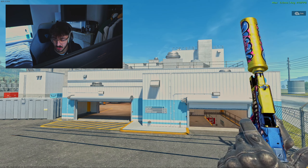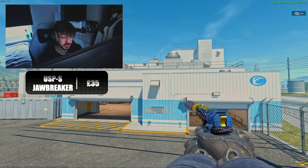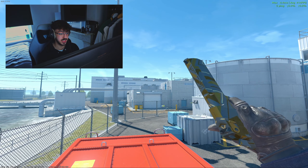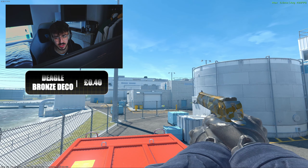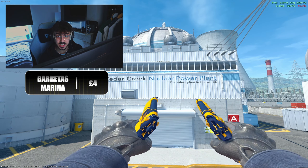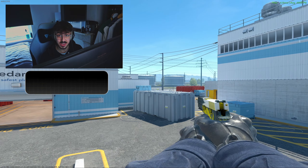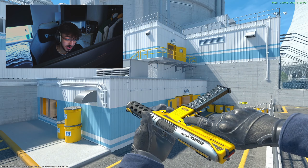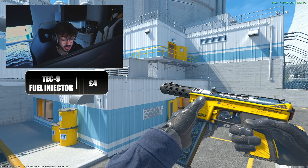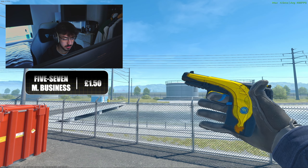For the USP-S we have the Jawbreaker in Minimal Wear, which is the first CS2 skin from the Kilowatt Collection, at £35. Then we've got the Deagle Bronze Deco in Factory New, which is £40 — nice and cheap. Then we've got the Beretta's Marina in Minimal Wear, which is £4. We've got the P250 Wing Shot in Factory New for £3.30, and then the Tec-9 Fuel Injector in Minimal Wear for £4.